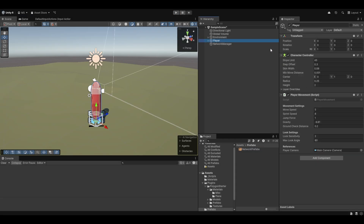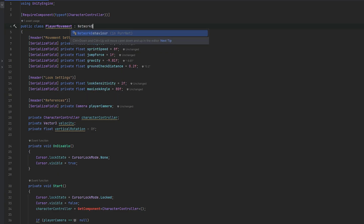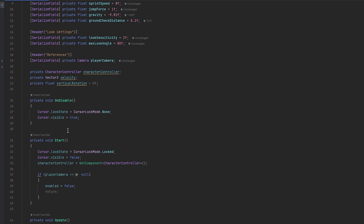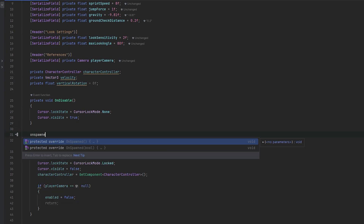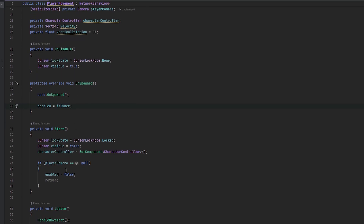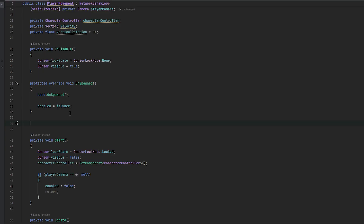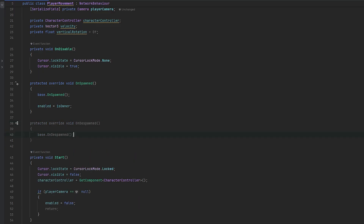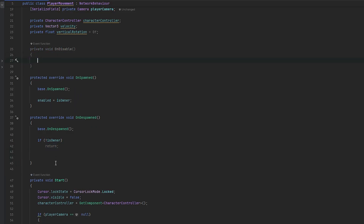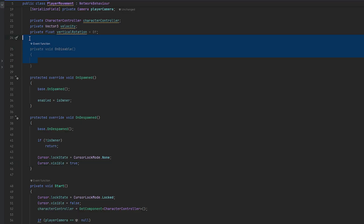Now we need the player set up for networking. Let's go into the PlayerMovement script and make it into a NetworkBehavior. We can override the OnSpawned method and set 'enabled = IsOwner' — this means if we are the owner the component will be enabled, and if not it won't. A lot of the logic in Start we probably also want to handle in OnSpawned, and similarly move OnDisable logic to OnDespawned. If we're not the owner we'll just return, because we only care about what happens to our own player.